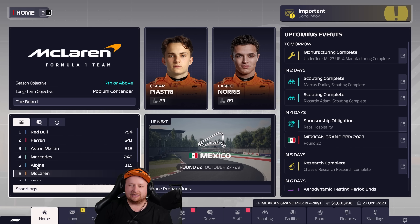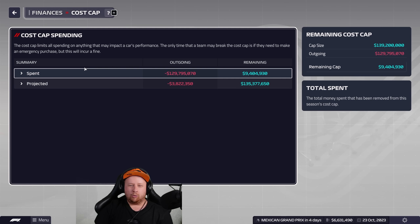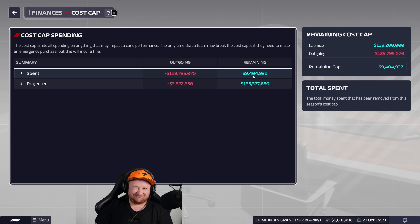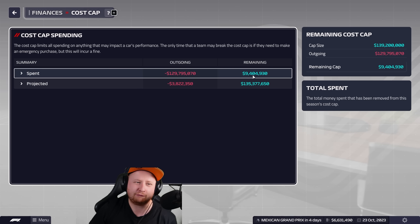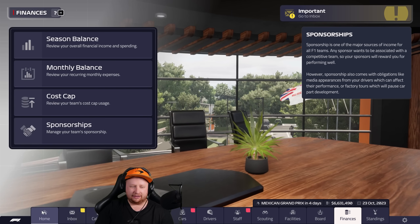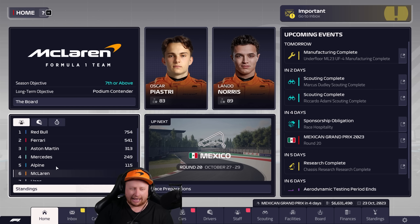Alpine is three points ahead, but more importantly we're having a massive battle with the cost cap. We have 9.4 million remaining, but if you factor in projected spending — another 3.8 million for facilities, staff, wages, and expenses — we're left with 5.8 million for the rest of the season, which is about five races.